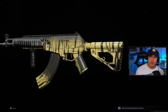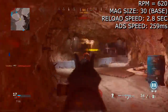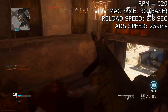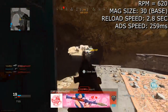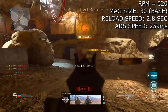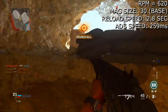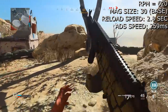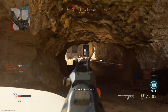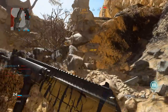The CR-56 AMAX has an RPM of 620 rounds per minute — not too bad and not too good, kind of an okay fire rate. However, the damage profiles are absolutely amazing and we'll get into that shortly. The magazine size is 30, pretty standard for an assault rifle. The reload speed is slightly on the slower side at 2.8 seconds, and the aim-down-sight speed is around 259 milliseconds. Right off the bat you'll notice the mobility isn't great and ADS speed is kind of slow.